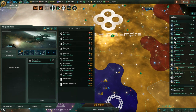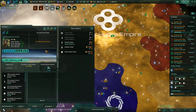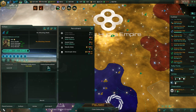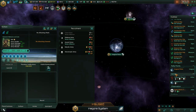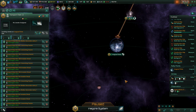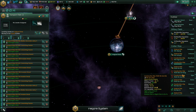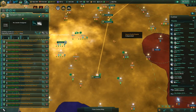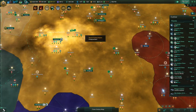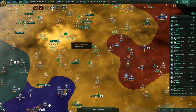We also need to move the transport fleets somewhere slightly more useful - we'll move them to Inegor Prime. We aren't really going to need them anymore, but might as well move them to one of our core systems. We'll need to upgrade all the battleships, and also the battleships that belong to our vassal once integration is done.